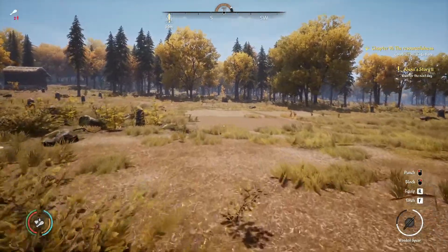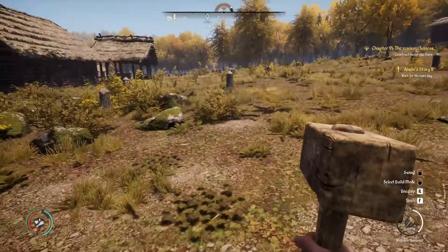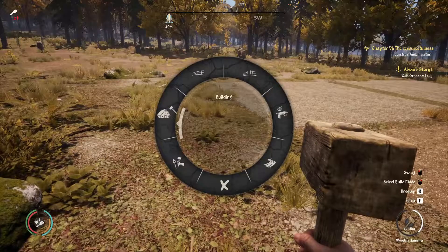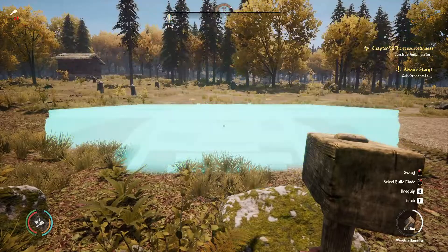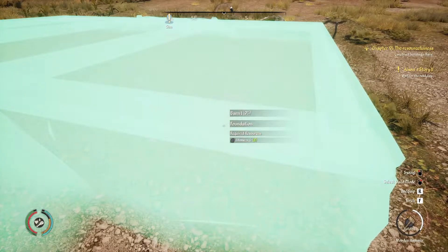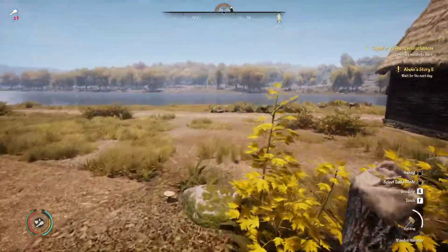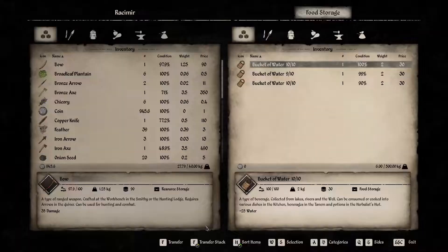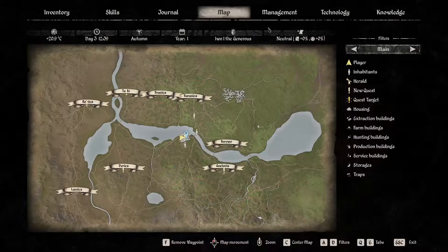Let's start working on the barn then. Here we have the farming fields — maybe the barn could go here. This would be a nice spot. Building, farming, and we build a barn. Can it fit here? Yes it can fit here. Let's just build it right here. We have enough stones for the foundation already — I'm really happy with that. After this I'm hoping we can start working on the kitchen. They all have food again, that's great. We only have some roasted meat though.